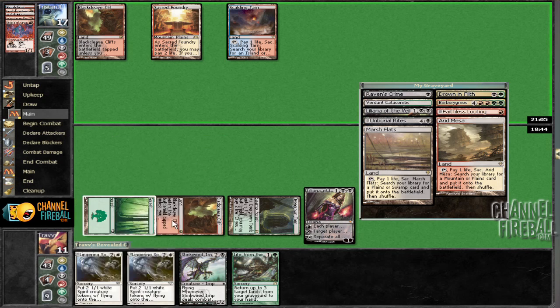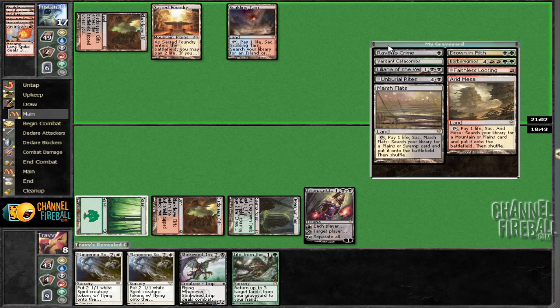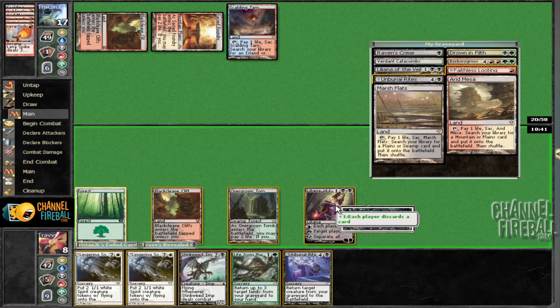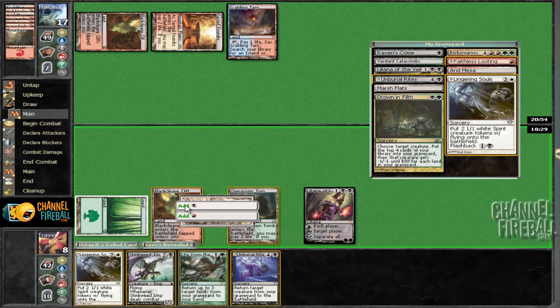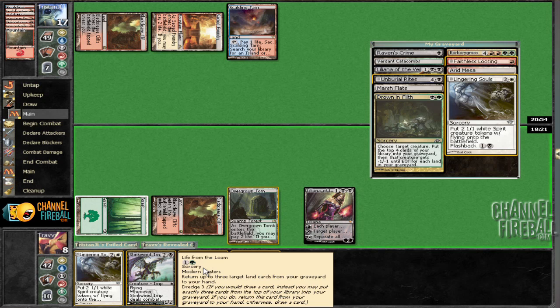Lingering Souls is questionable here. A Lava Spike — going for the face. Interesting. Riftbolt. I kind of see why. I'll make our opponent discard and see what happens. The opponent does discard. Riftbolt's going to put us to five. The position seems pretty good, but we are going to have to go to four in order to get white mana, which is pretty scary.